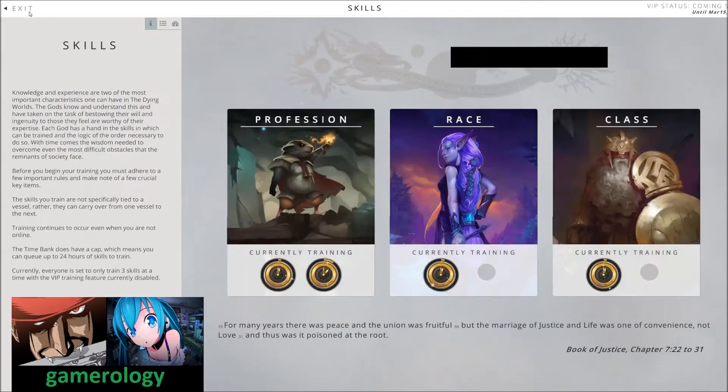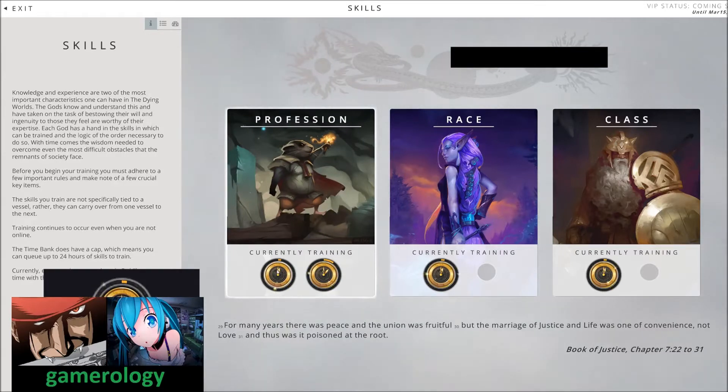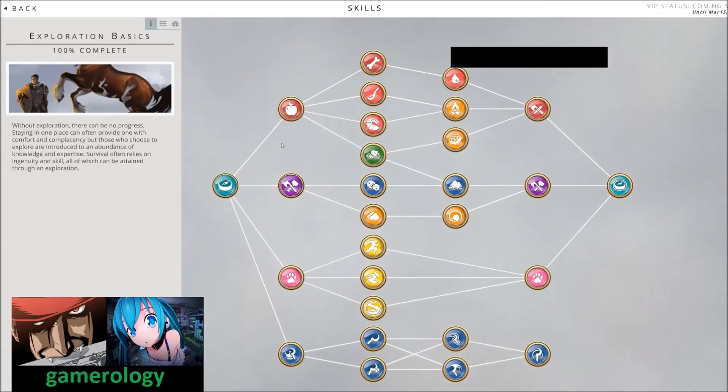I would recommend starting your skills as fast as possible because it will take some time. Once your skill is done, you will start collecting time in your time bank. Depending on whether you have VIP, you can store more time. Without VIP, you should have about 24 hours of stored time that you can use.